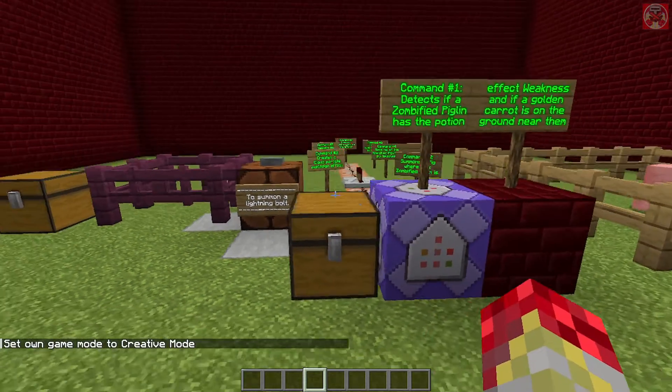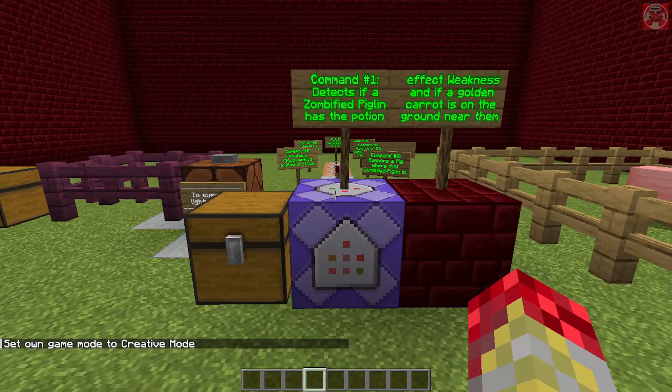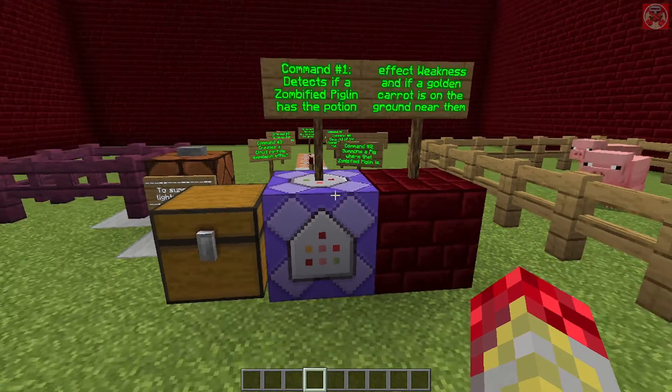Now let's get cracking. This first command right here detects if the zombified piglin has the potion effect weakness and if a golden carrot is on the ground near them.